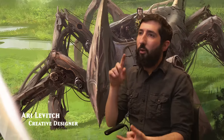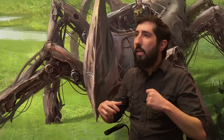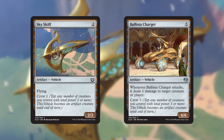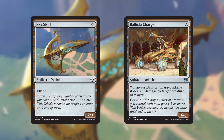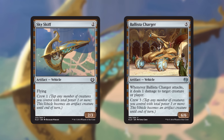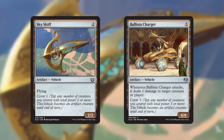We looked at aetherpunk and steampunk style tropes, and you can't really talk about that without talking about vehicles — airships racing through the skies, interesting wheeled vehicles or walkers going through the streets. We knew pretty quickly this was the place to deploy vehicles. If energy is the cake of Kaladesh, vehicles are the icing. We have known for a long time there is a great deal of exciting design space in vehicles, and we think our fans are really going to enjoy it. Vehicles are an exciting new type of artifact — they start out as just artifacts, but each has a power and toughness. They have an ability called crew that lets them become artifact creatures until end of turn. To crew a vehicle, find the crew number and tap creatures you control with total power equal to or greater than that number.